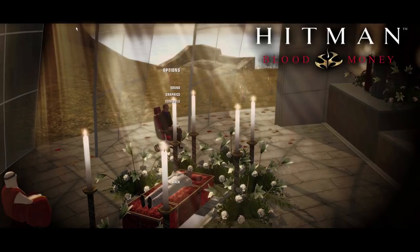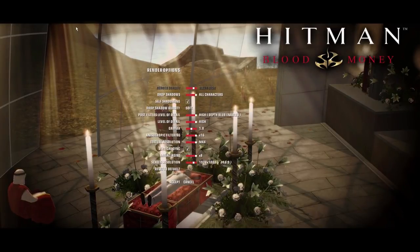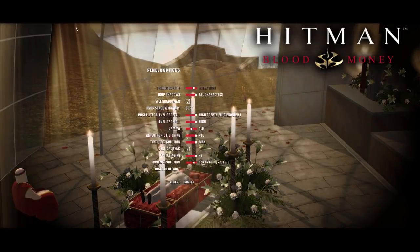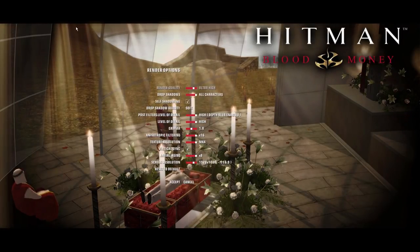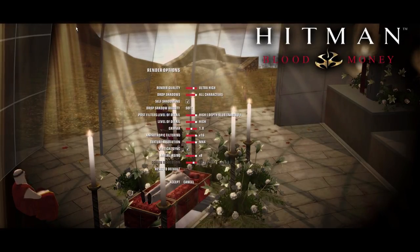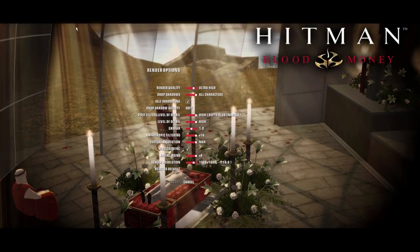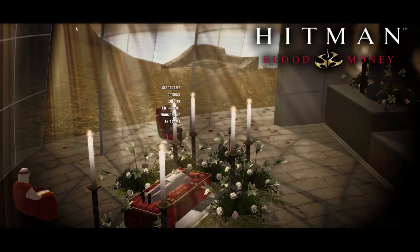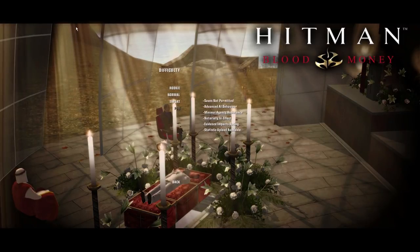We're on a fresh save file — just to confirm, subtitles on, thank you. Everything else looks good. Why is render quality almost at max? What's above ultra high? Oh, it's just 'custom' above that, which isn't actually different. And screen resolution is not maxed because it doesn't support my monitor size, so I just have it at 1920 by 1080, which is the nearest standard HD.